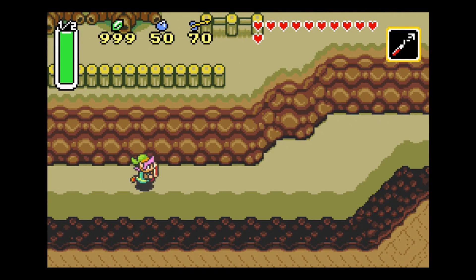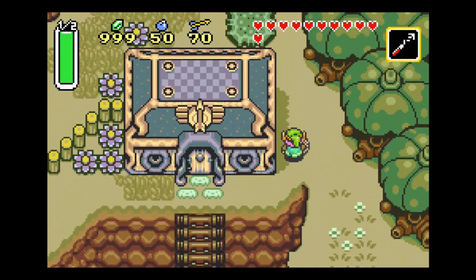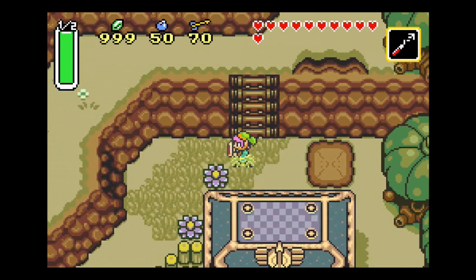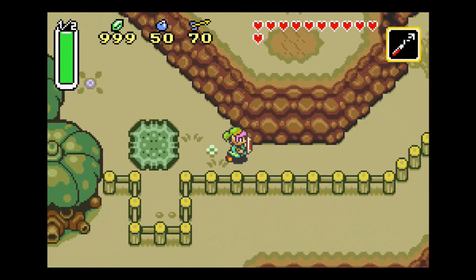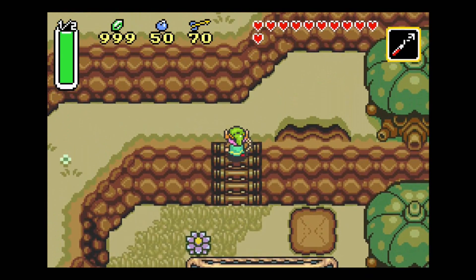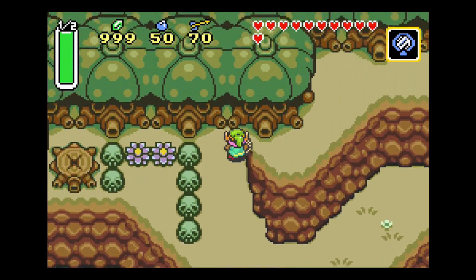It looks like I am done on this side of the dark world. Let me just look up here just in case. I'm going to go around the bend, though. Yeah, I don't think there's anything over here — just a dead end. So I'm going to actually head back towards the Village of Outcasts and get out the Magic Mirror. I'll walk back towards Kakariko Village.